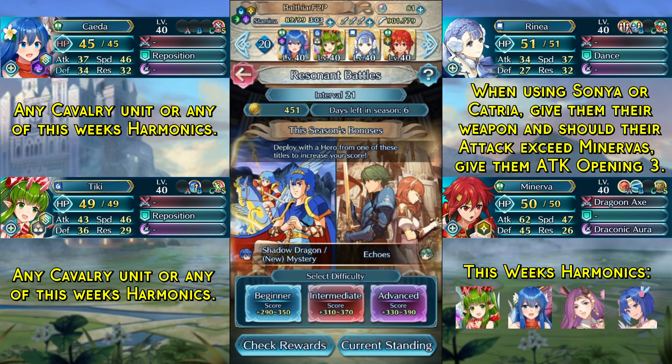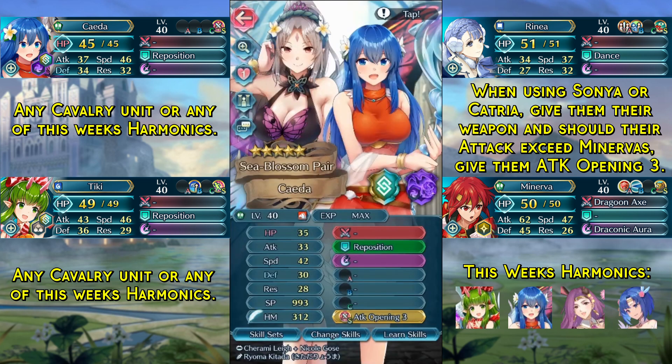Here are this week's units. In the first slot we have any cavalry unit, or anyone with Aerobatics-like movement with Reposition and the Attack Opening 3 seal. Lucky for us, all harmonic heroes this week have this kind of mobility, so this can be any of your harmonic heroes as well.